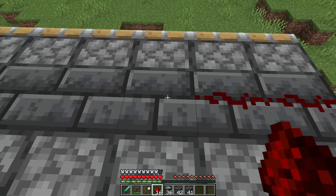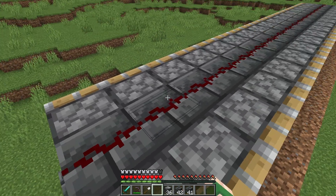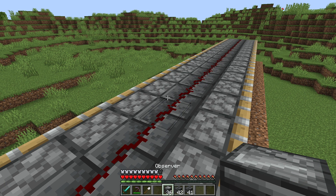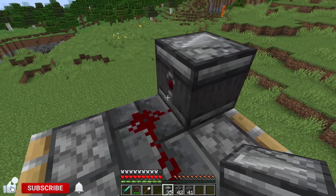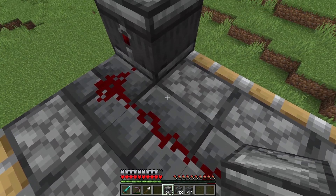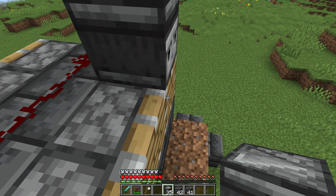The redstone dust will want to go on our middle blocks. The 36 observers that we've allowed for this farm will also want to go on top of the pistons facing this direction. We want to have the redstone dust of the observer facing into the redstone dust on our line, so the face of the observer should be facing the same way as these pistons.